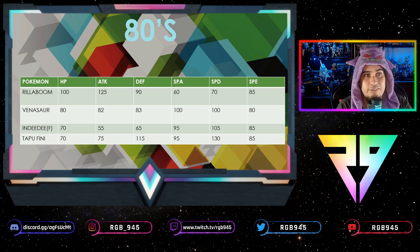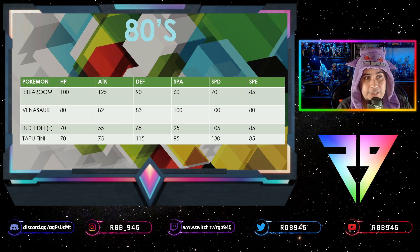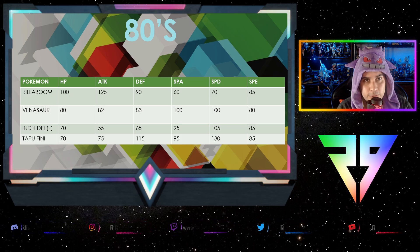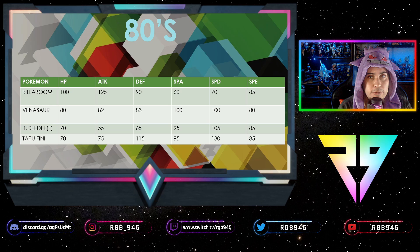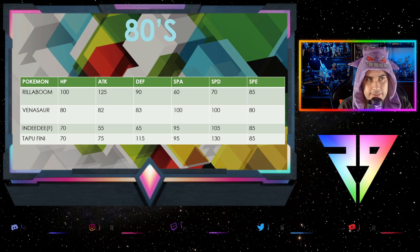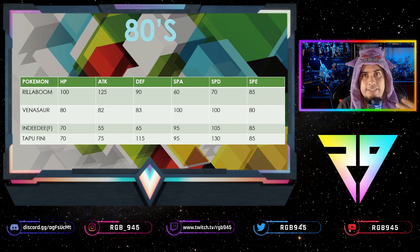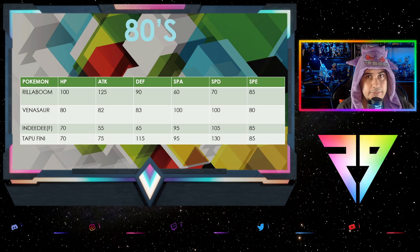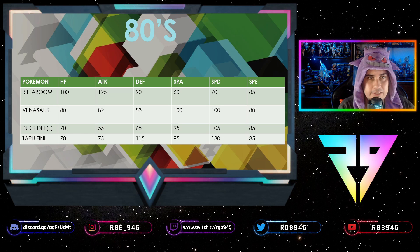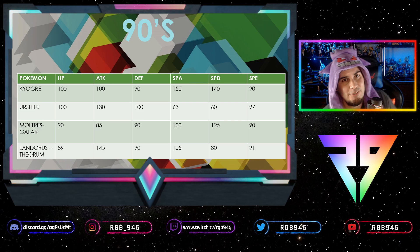Tapu Fini sits at 85 speed. It's got 115 defense and 130 special defense — that's a lot of bulk. You'll want max HP. It has Calm Mint which increases special attack and special defense by one stage. With those stats it can probably survive a hit, raise its stats, and attack next turn. You'll likely see it with Leftovers or a Sitrus Berry so after a super-effective hit it regains health, and then attacks with boosted special attack. It doesn't really need to outspeed anything because of its natural bulk.